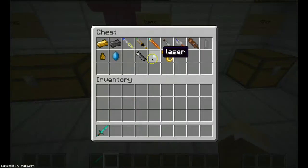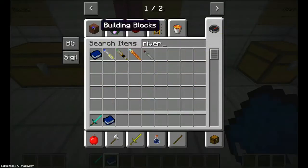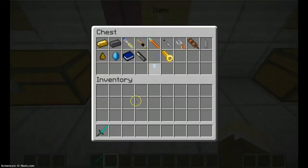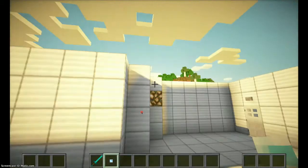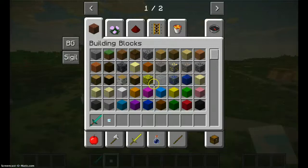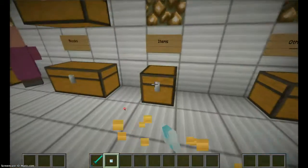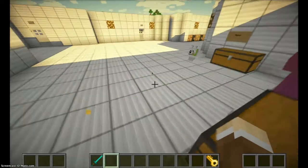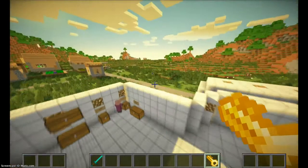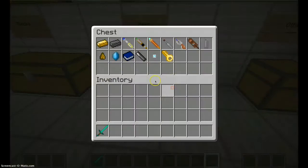Now we're going to do more items. You got the Credits, which you spend on stuff — I don't even know what you can spend them on. Lasers — they can make a noise, but so far they don't really do anything. I'm trying to shoot them but they're not doing anything at the moment. And the TARDIS Key is not very useful — in Survival you use it to open up the TARDIS, but in Creative you can just do it with your hand. So those are the items.